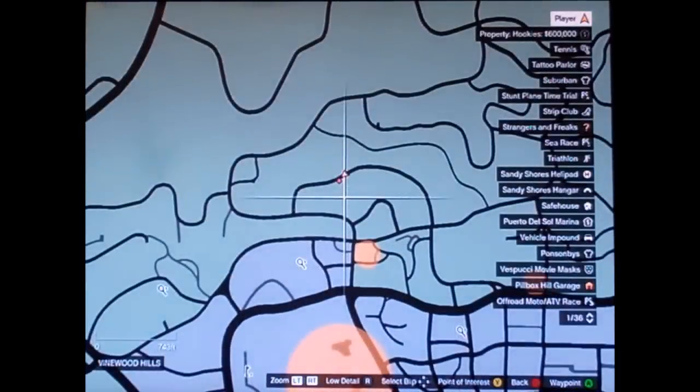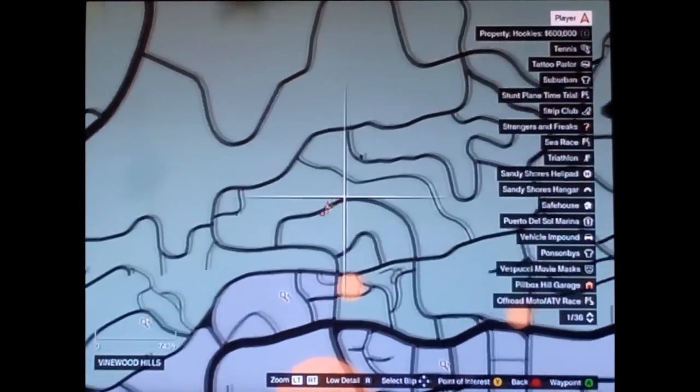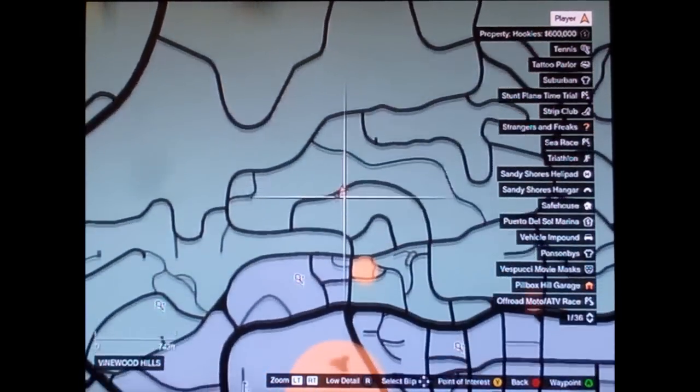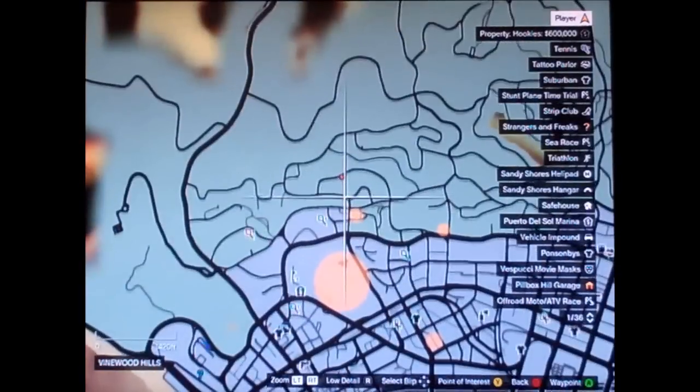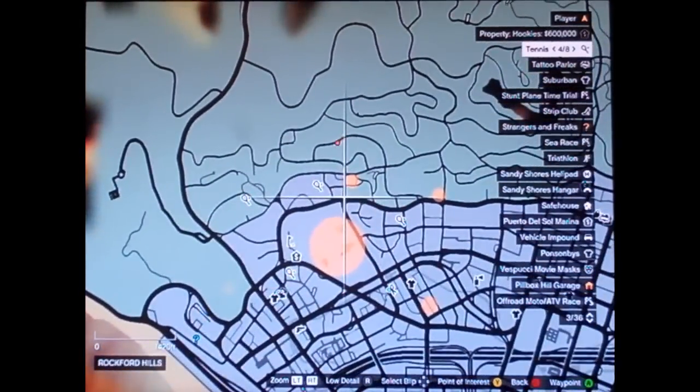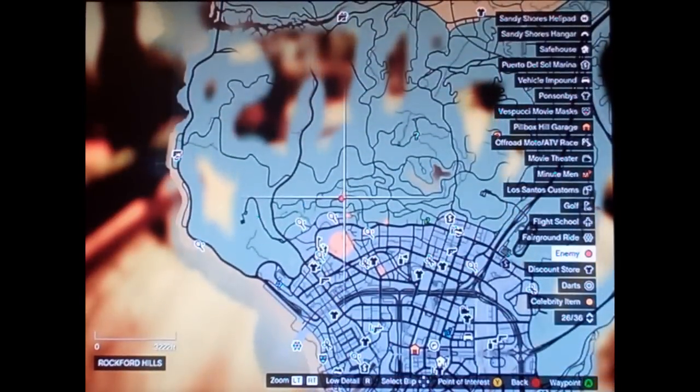So we're in Vinewood Hills right now on this curve that kind of looks like a car. You're going to want to come in from this way — just give a little overlook. It's just up from the golf course here, so give yourself a moment to figure out where this is on the map.